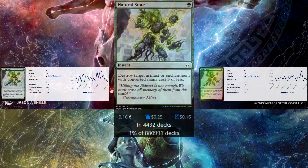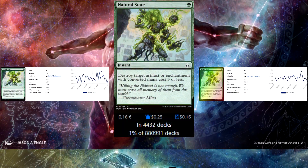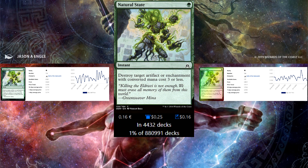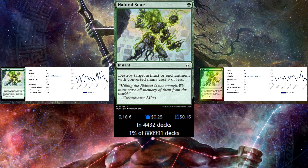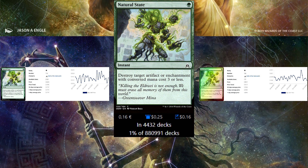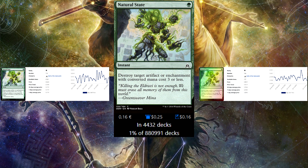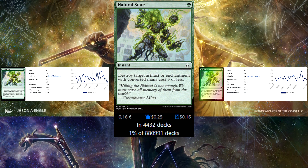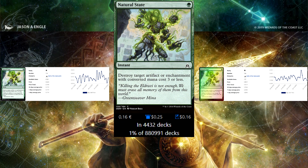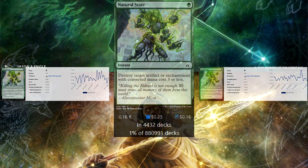Next up is Natural State. Much like Fragmentize, it hits low-end enchantments and artifacts. This one is instant but only hits up to 3 mana value, so it doesn't get rid of Smothering Tithe, but gets Rhystic Study, Mystic Remora, and Sol Ring. This card is great and should be played a lot more.